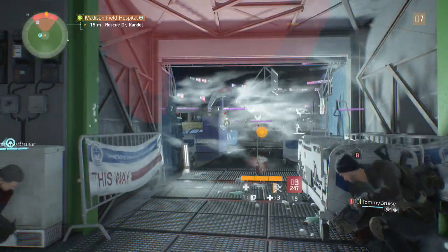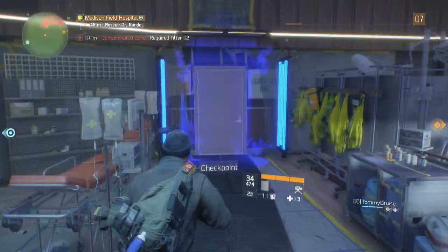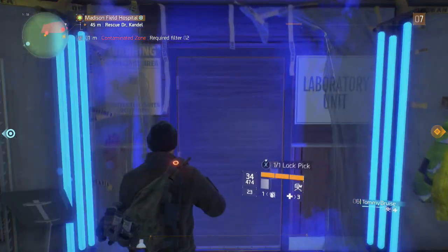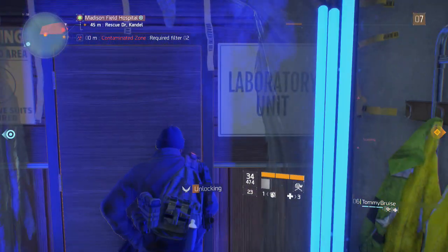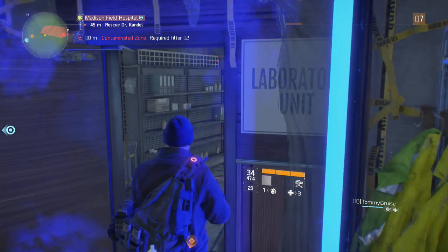After you make it through the first two waves, there is a locked door which leads to a contaminated area. You do need a lockpick to open this door. I found a lockpick by breaking up a street crime as random loot.